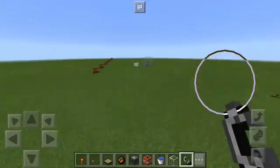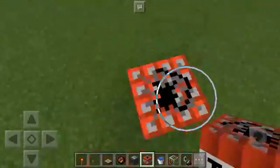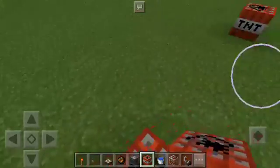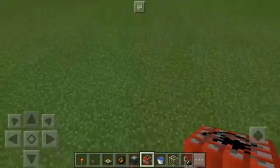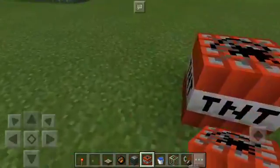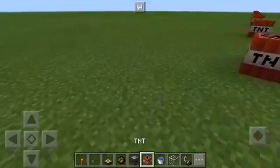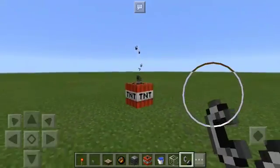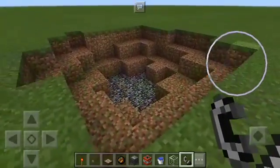First off, what is TNT? TNT is one of the explosives that can be activated in Minecraft — one of the most explosive things. You can make this in the crafting grid with sand and gunpowder. I think it's five sand and four gunpowder to make it, or maybe the other way around. The power of TNT is significant.